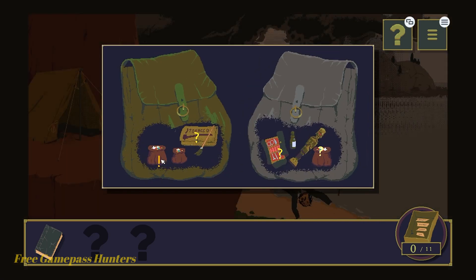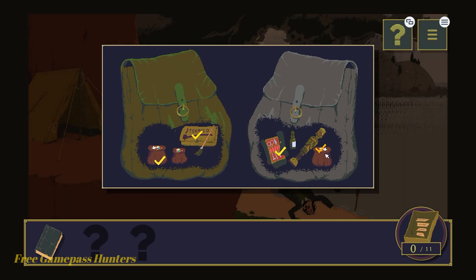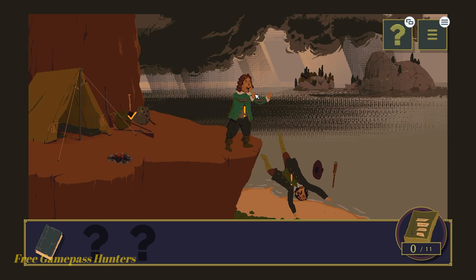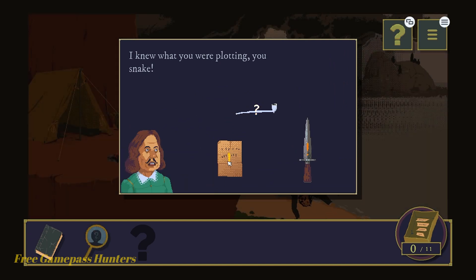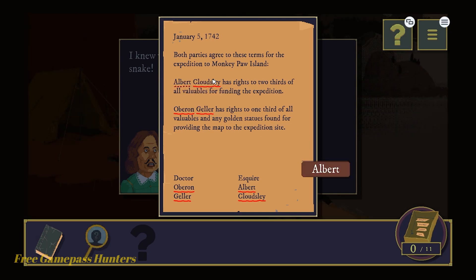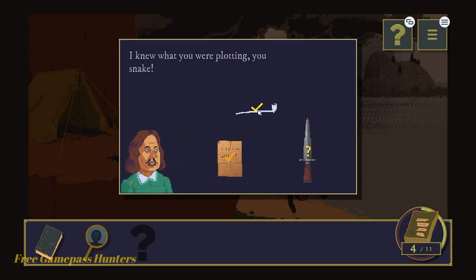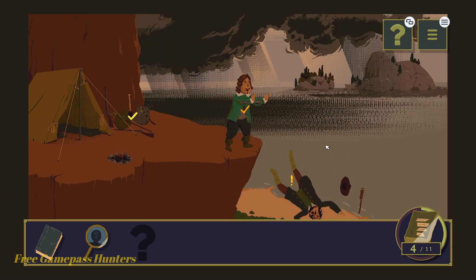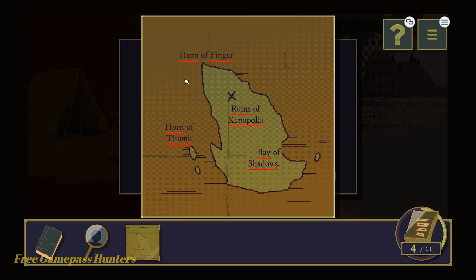Starting on the left, question mark - boom. Back out. We need to get 11 clues, as you can see on the bottom right. Tap on this middle guy here. Back out. Tap on the question mark, and then tap on everything that is underlined. Notice it's adding to our clues on the bottom right. Tap on the right - the pipe, the knife, and the dude who is falling off the cliff. Everything that is underlined in red, tap.